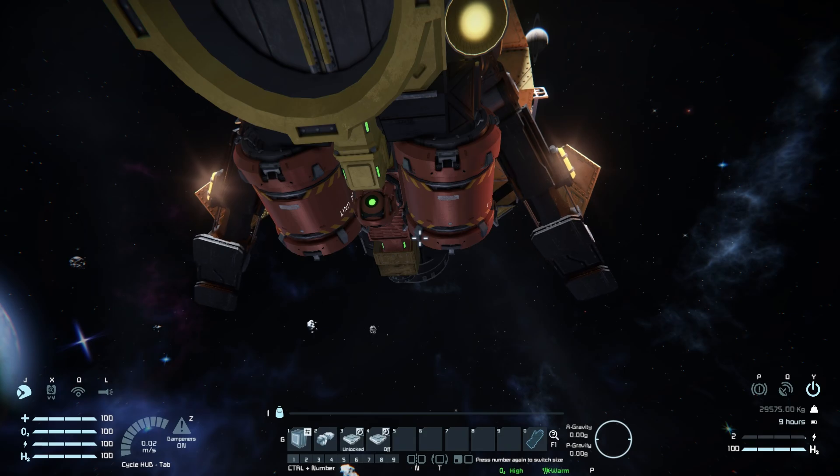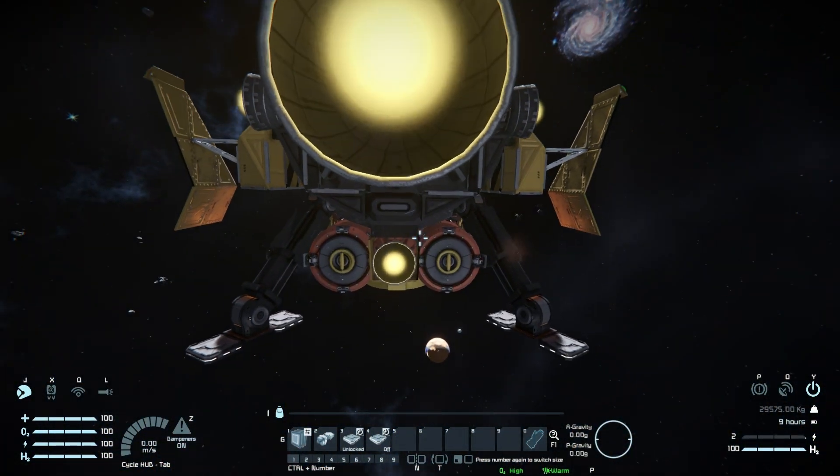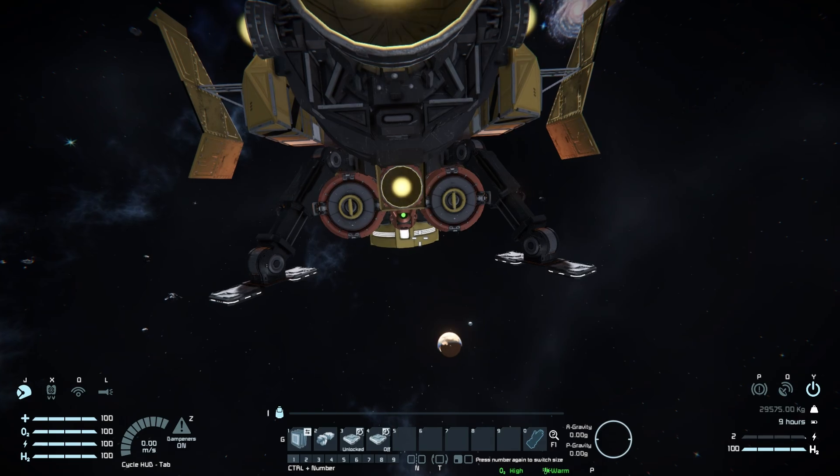There we go — a nice way of hiding your landing legs if you don't want a bulky setup or just flat magnetic plates on the bottom, since you can land a bit hard or accidentally connect to something you don't want to when using a bottom connector.